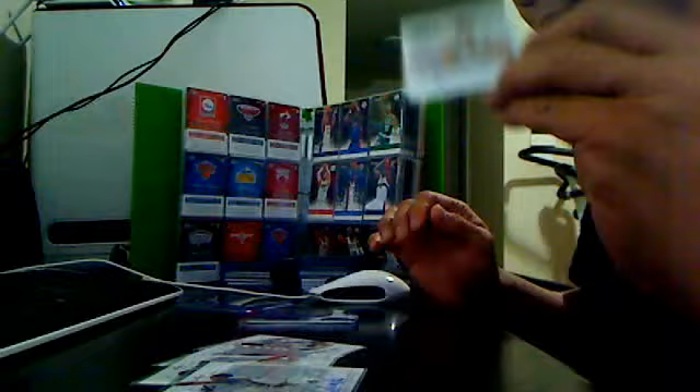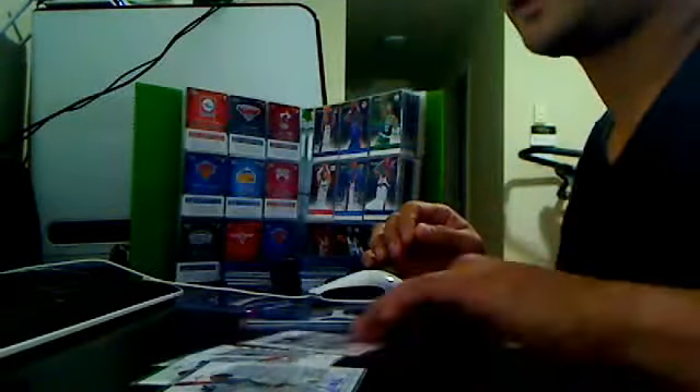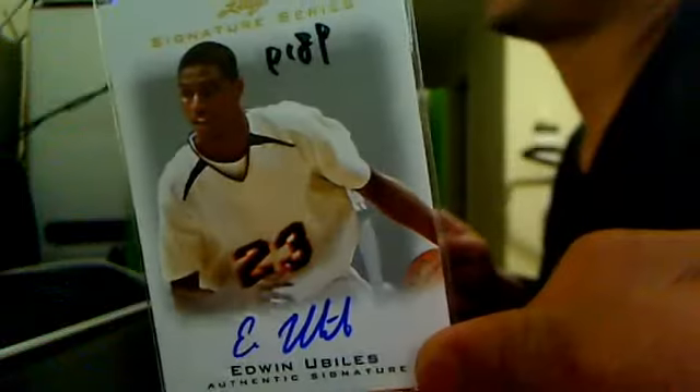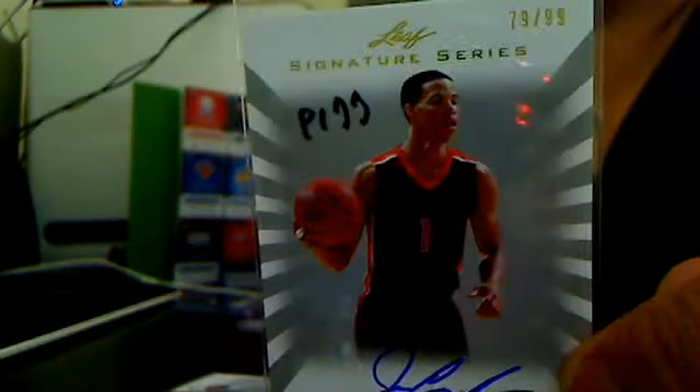These are some of the rookie cards that I bought. This is Drew Gordon and Chris Milton. Edwin Eubilis — I think it's Eubilis, I don't know. Jared Jonningham, 79 out of 99.